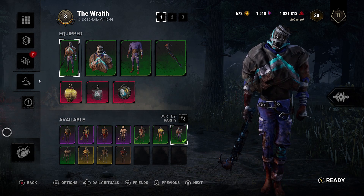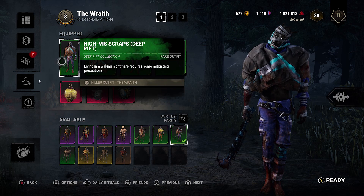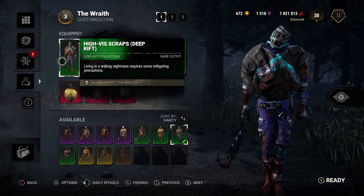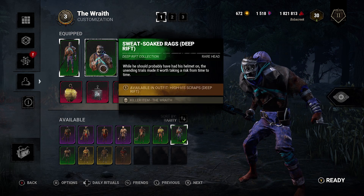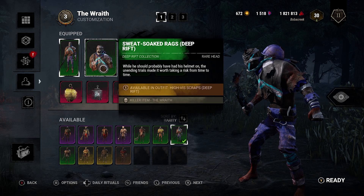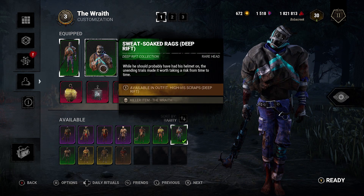Hello everyone and welcome back to Dead by Daylight. Today I have for you the High Vis Scraps Wraith. This is the deep rift version. Living in a waking nightmare requires some mitigating precautions — the style fit comes with these sweat-soaked rags. While he should probably have had his helmet on, the unending trials made it worth taking a risk from time to time.